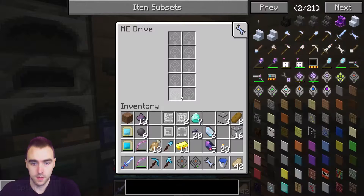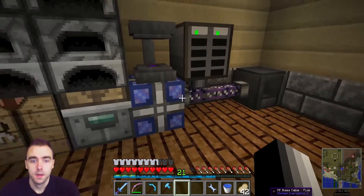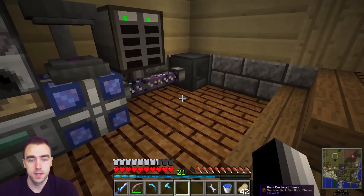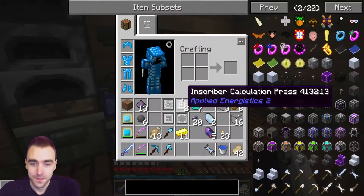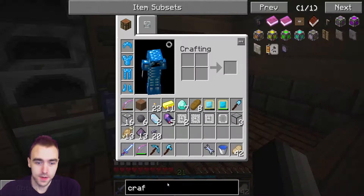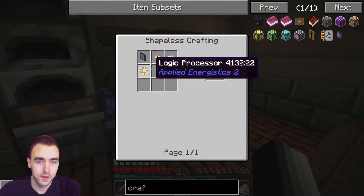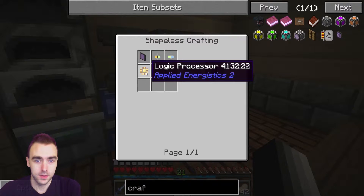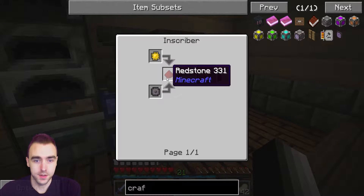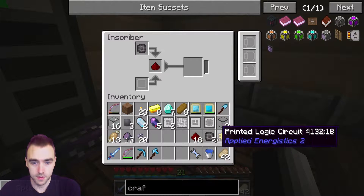We can jam these 1k storage in there and they're on. Everything seems to be working pretty good. Now we just need a terminal, which is the most painful part of the process. So crafting terminal - you need a regular terminal which requires a formation and annihilation core. Let's first make a logic processor just to get that out of the way. So that's three, we can take that down.